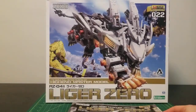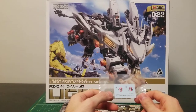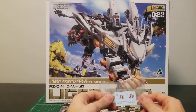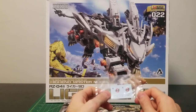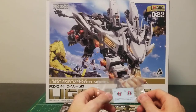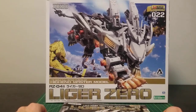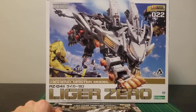Surprisingly enough, this kit only came with two decals — I was a little bit surprised. Perhaps the Marking Plus has a little bit more. But yes, just two Zowa decals, which are only used for his front legs. I'll show you where they are located. But that's enough about the inside of the box. Now let's get on to the kit.